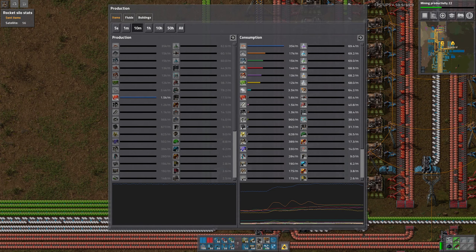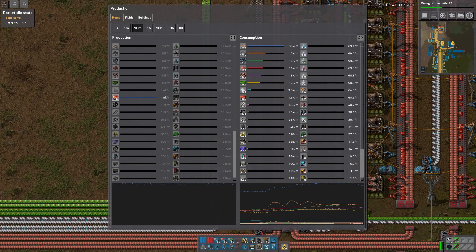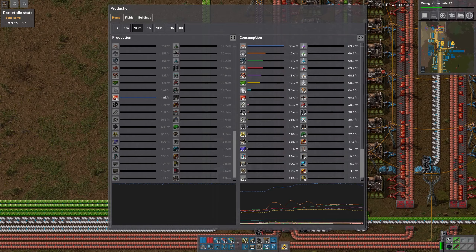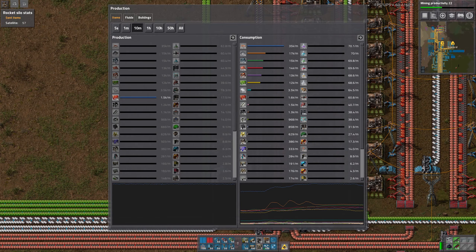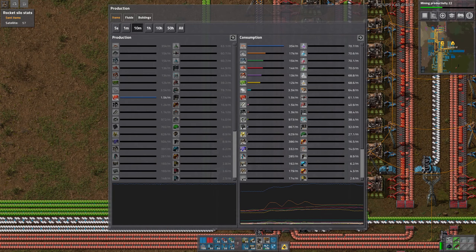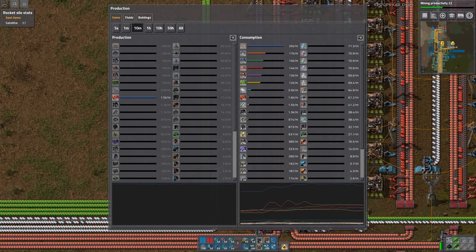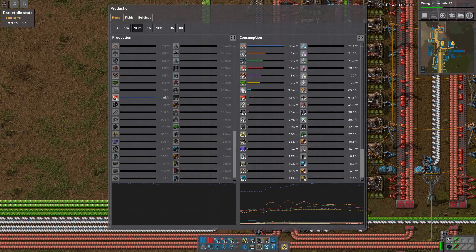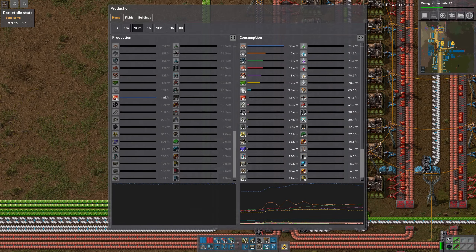Oh man, I'm blind. There it is. So 1,500 a minute — I just have to calculate what that is per second. 1,500 divided by 60 is actually... so yeah, that's 25 items a second.